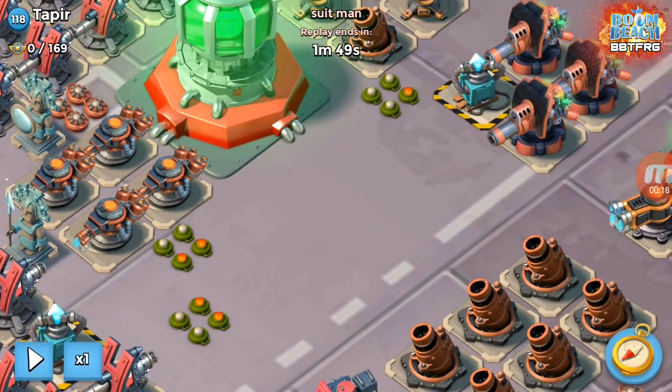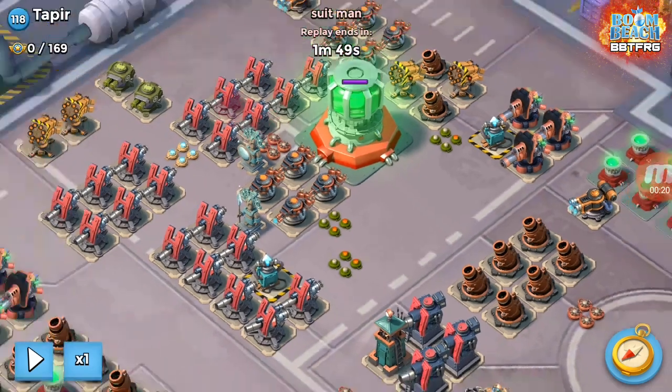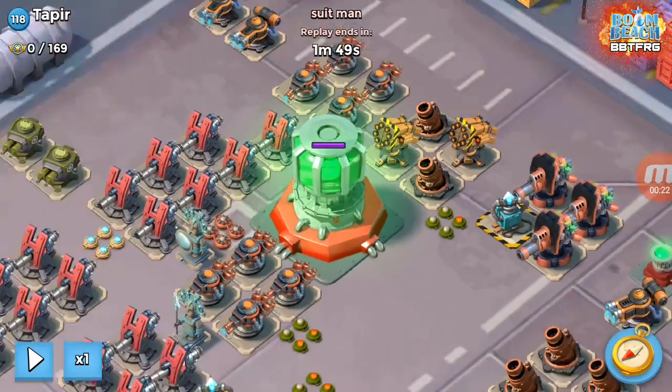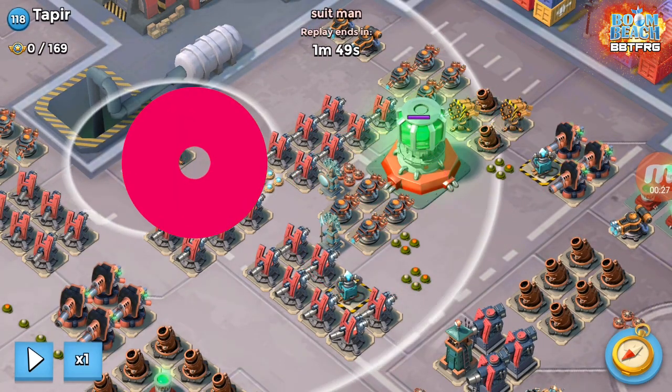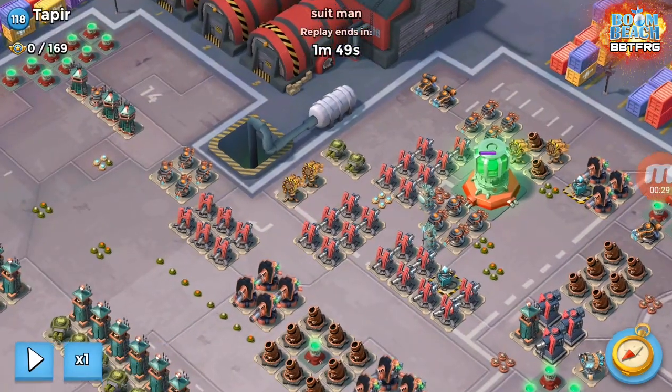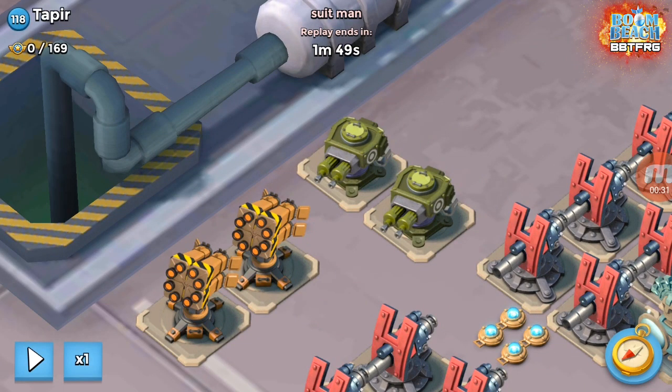There are normally some machine guns here but this one's got rocket launchers on the top, so it's still a 3-shock. Rocket launchers, flamethrowers — and this one over here does tend to give people some trouble.